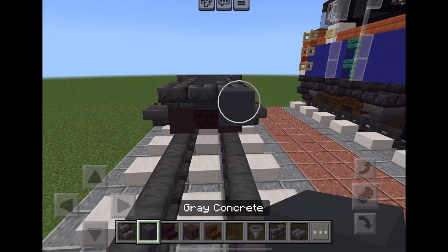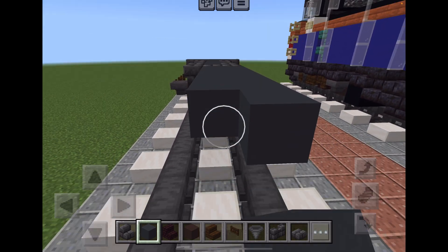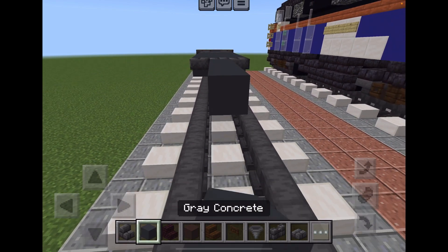You need deep slate brick stairs on the front. You need seven blocks — one through seven. Fill it up and do another row of deep slate brick stairs, also seven blocks.